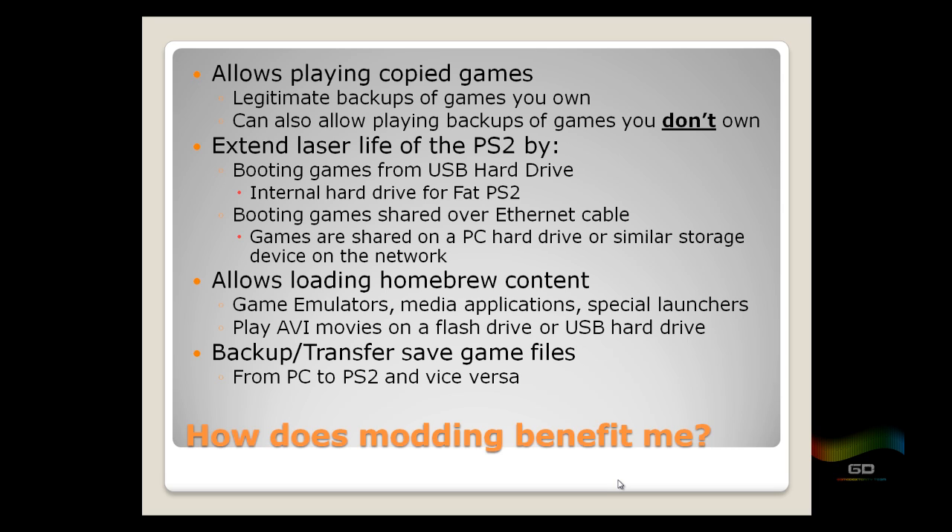In addition, modding allows loading of homebrew content. You can play game emulators like MAME, Super Nintendo, Sega Genesis, and the original Nintendo. You can have different media applications and special launchers. You can also play AVI movies on a flash drive or USB hard drive using the SMS player. And last but not least, you can back up or transfer your saved game files — transferring them from your PS2 memory card to a USB thumb drive or PC, or downloading a 100% save file from a site like GameFacts.com and loading it onto your PS2.